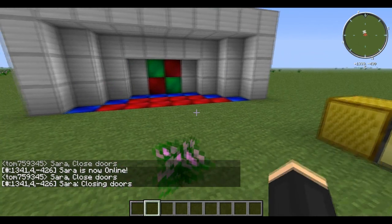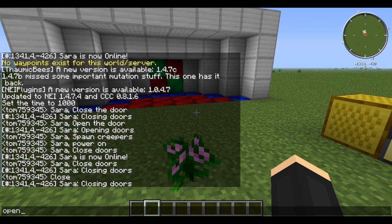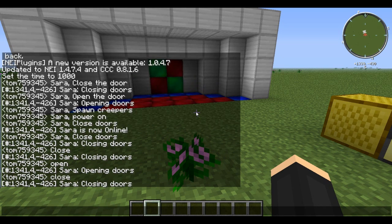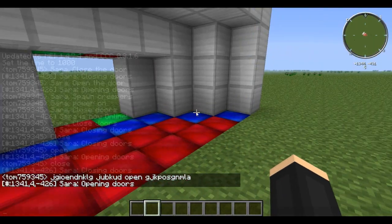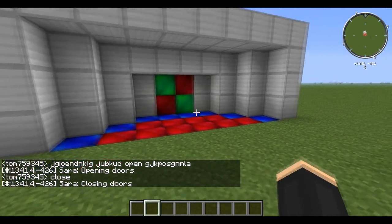I can say 'Sarah close the doors,' but I don't even have to — I can just say 'close' or 'open.' I don't have to say anything more than 'close' as long as my chat contains 'close' or 'open.' The command will run. I can just say 'blah blah blah open blah blah blah' and the door will still open, as long as it contains 'open' or 'close.'